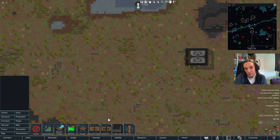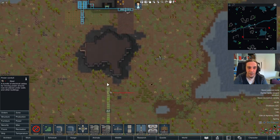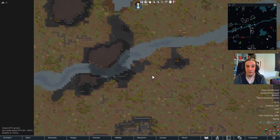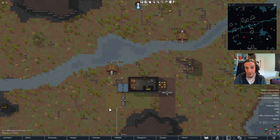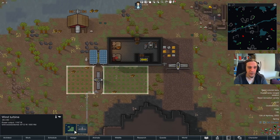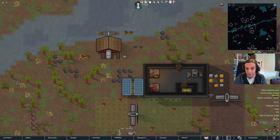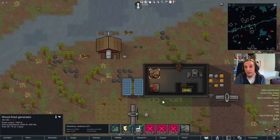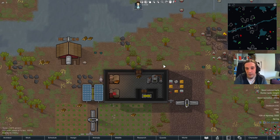The downside of the geothermal generators is you need those steam geysers, and sometimes they are really far away, and drawing power conduits like that can be a real pain. But the good side about geothermal power — it's free. Once it's built up, it doesn't fluctuate, it's constant, and it's a lot. Overall, I would always prefer geothermal if I can. My next preference is always solar, and then after that either wind or water. I avoid fuel-based generators as much as I can because I consider them very inefficient in terms of fuel usage and work amount.